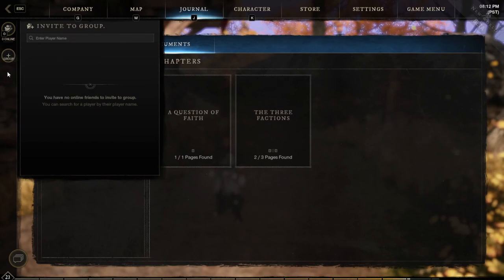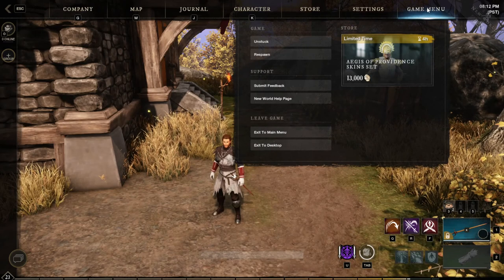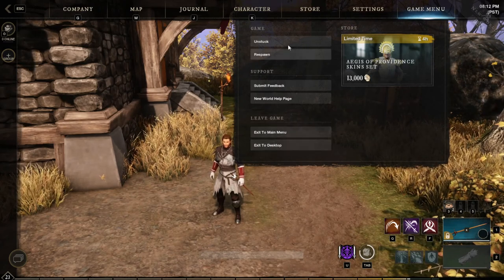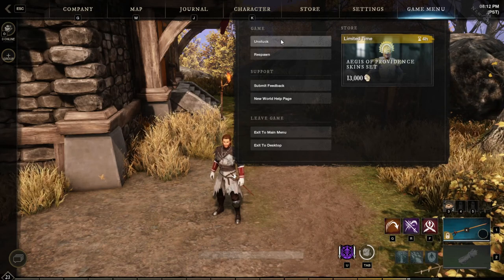Once you have a group going, they will display on this left tab here and give you different options like enabling voice chat. The last thing I want to point out with the game menus is the actual game menu itself at the top right. This is how you exit the game and go to main menu or desktop, but it also has an unstuck option at the top. This is great when an MMO provides this option since this can happen at random times and be very annoying to deal with.